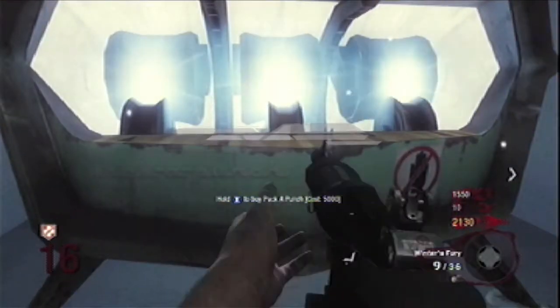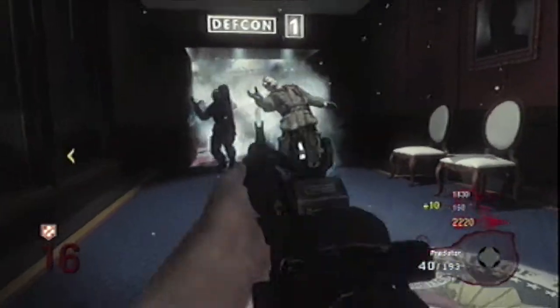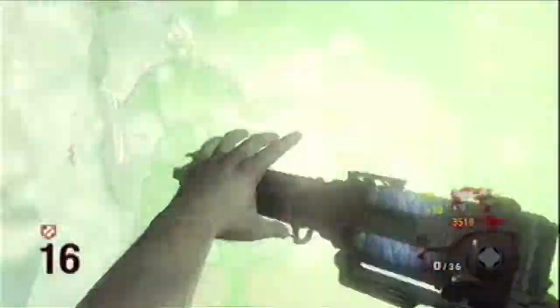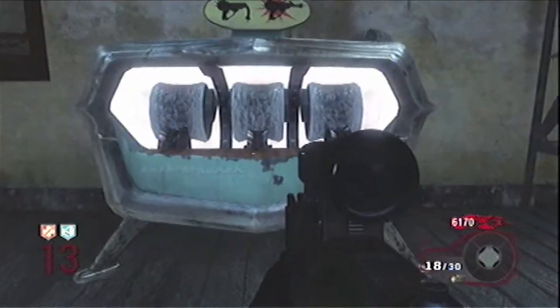The next gun is the Winter's Howl, or Winter's Fury when Pack-a-Punched. You can only find it on the map Five. This gun is great because it's got a big radius, and when you hit zombies they'll either be slowed down or completely frozen. It's got a lot of backup ammo — 36 backup, 9 in a clip. When zombies are completely frozen, they'll be a one-hit kill to anything.